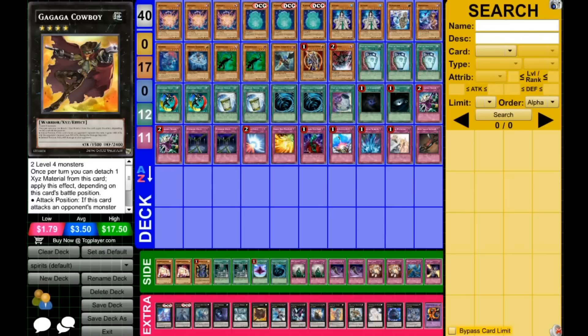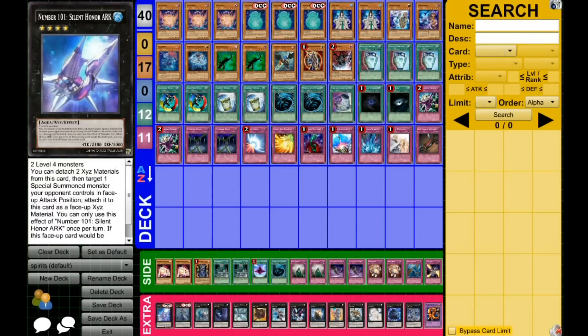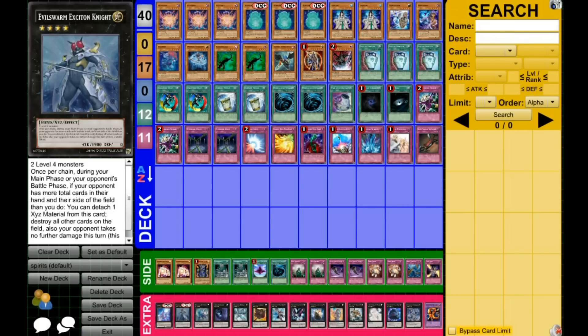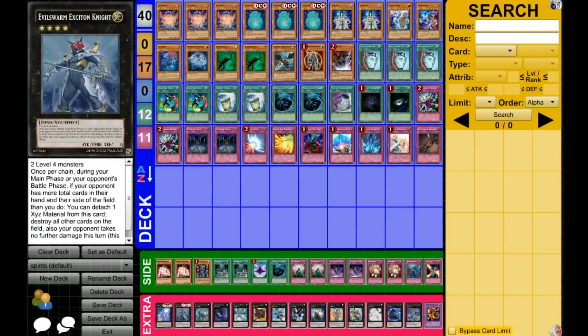Another card you can use is Gishki Merrowgeist, which is interesting because it allows you to send cards back to the bottom of the deck. And Laggia is cool since I do side DNA Surgery, so you can change everything into a Dinosaur. If you have to choose one of the two new cards, I'd recommend Silent Honor's Ark because it's essential — they'll have to summon something to get rid of your first XYZ, so having Ark as the follow-up is key. Exciton Knight is just nice in case they negate your Aratama, but otherwise you maintain advantage so well that it can sometimes be worthless.